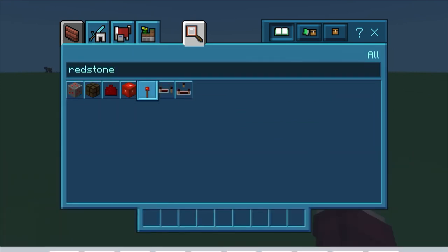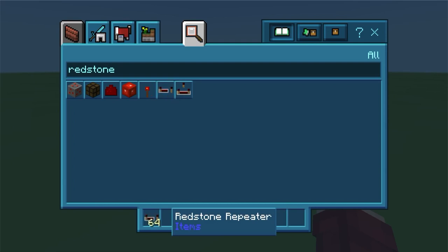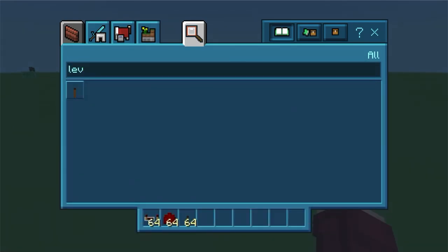Today we're going to learn how to do some redstone — very basic stuff. We're going to do a redstone door two ways: one, a piston door, and two, a redstone-activated door that doesn't have a lever visible.